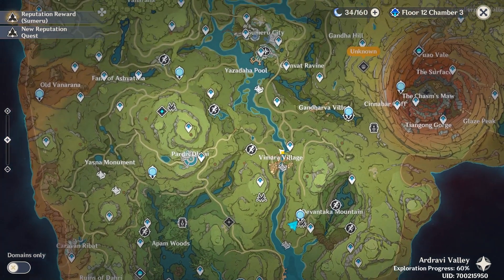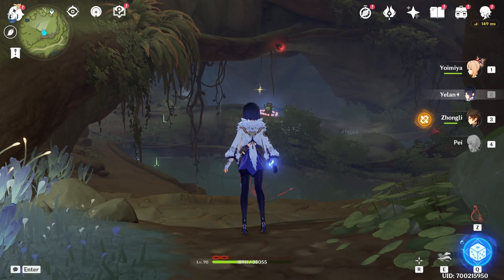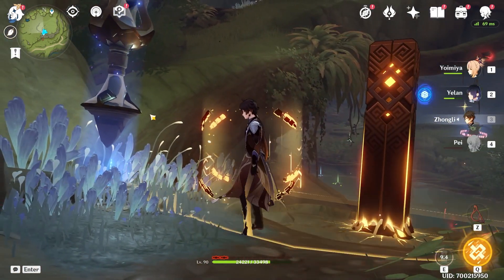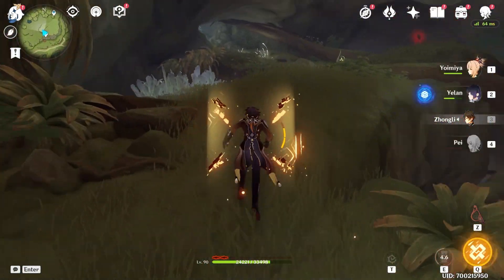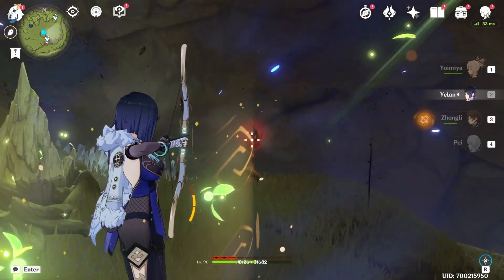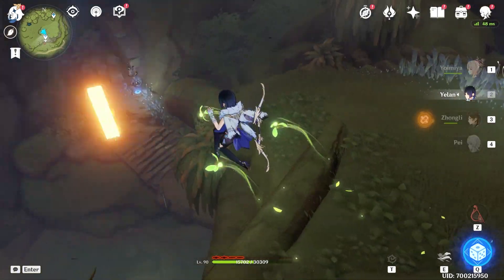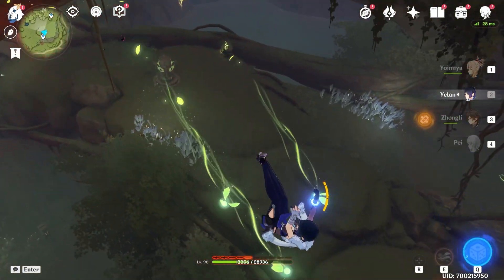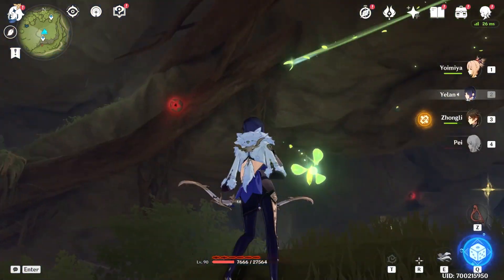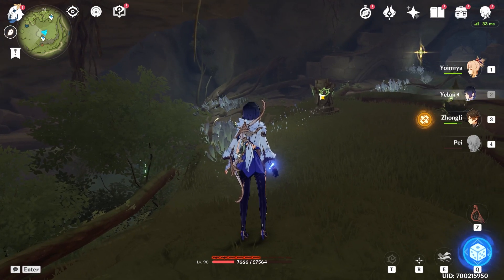After that, let's teleport to this waypoint. From the left side, we are going to climb up. Here we are going to clear the withering zone. Then let's glide down. After clearing the two, this dendro pillar should be unlocked.